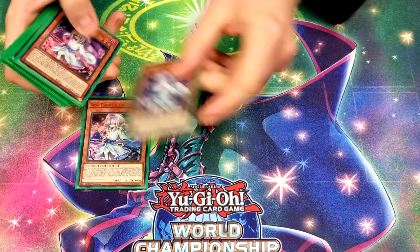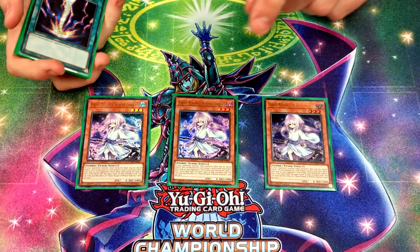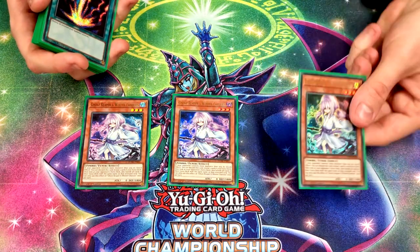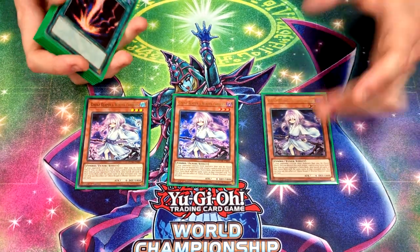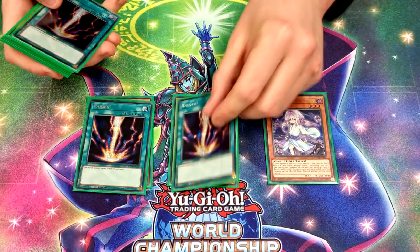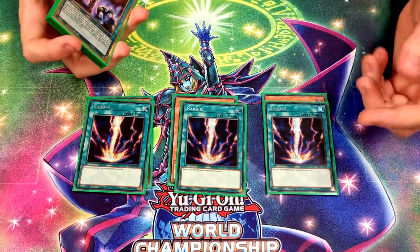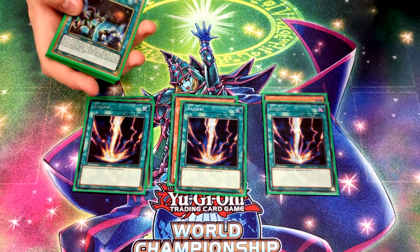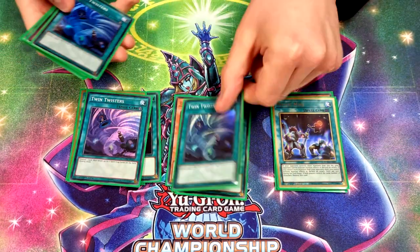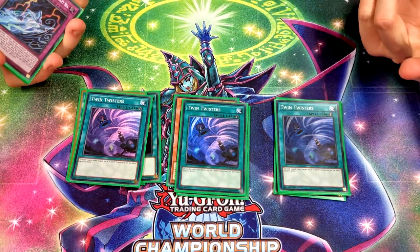For the side deck: Three Reaper — it only came up once. I drew it against Prank-Kids. They had the Brave Token, Adventure Token on the field, and Griffin Rider, then activated Fusion Destiny. I used Griffin Rider so I lived, and I had Dark Ruler in hand, so I just Dark Ruled and played from there — easy. Three Raigeki — this deck struggles to break boards and a lot of people are sending stuff in defense, so you just wipe the board and keep going. Two more Mystic Mines because drawing extra ones is helpful.